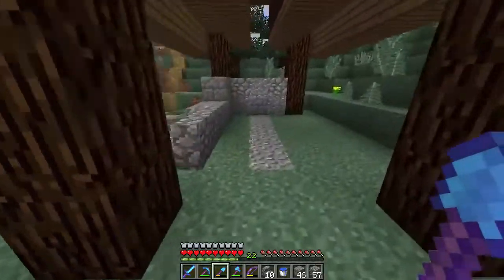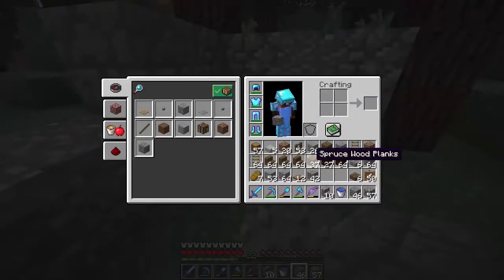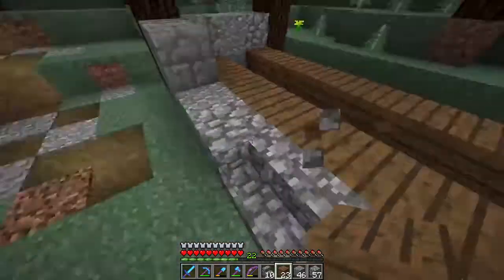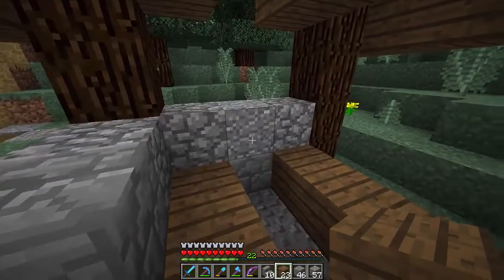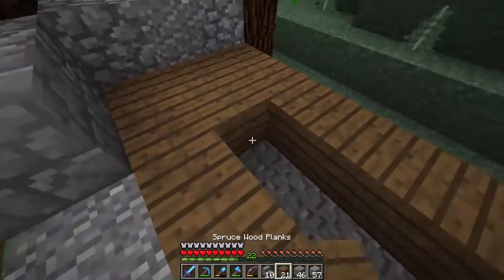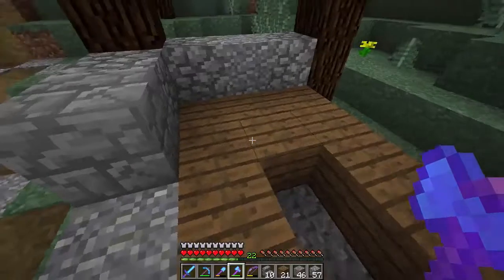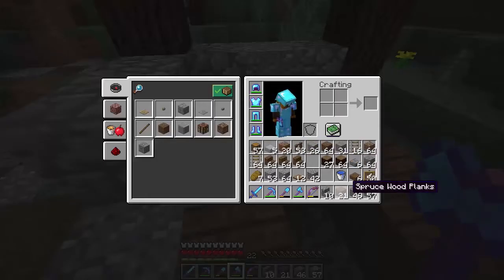Now before I let the water go down the hill, it's going to be a mess if I do that, so we're going to have to control it. What we're going to do is use oak wood for the flooring here. I think that will look kind of decent — so you come up here and you have the water going down. It's not going to be easy because we're going to have to push it from up here so it actually flows out.